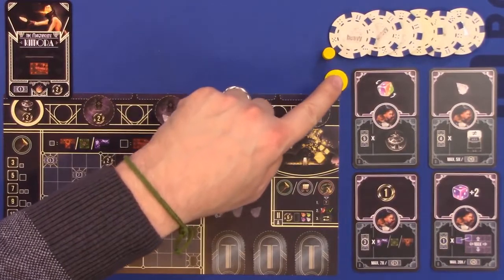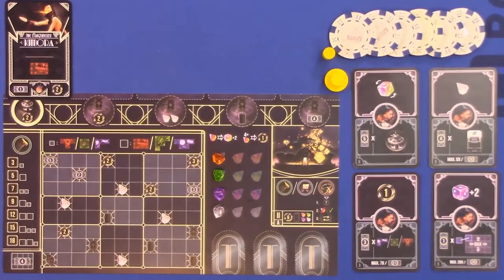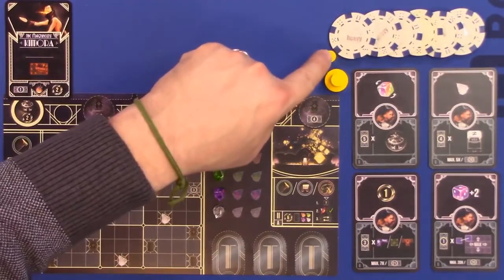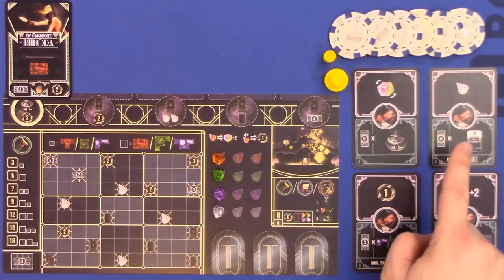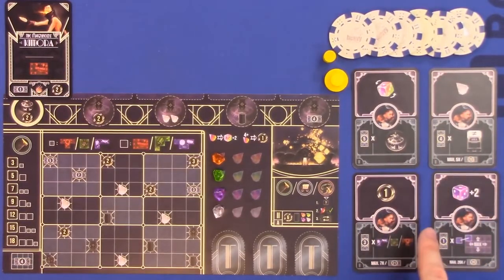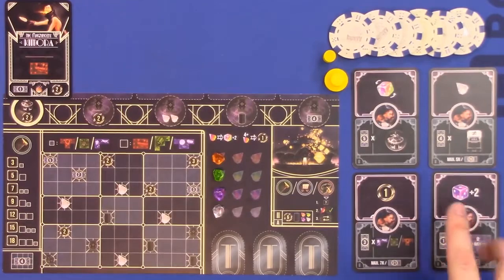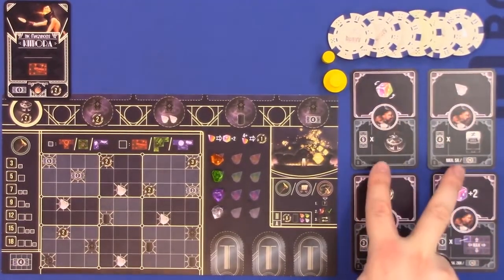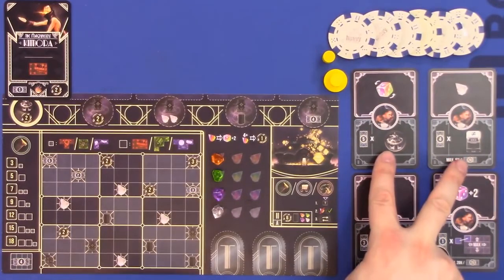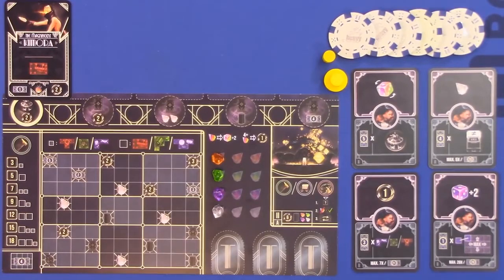Everybody starts with a second performance marker because you may do a maximum of a couple of performances in a round. Everybody starts with one trainer and everybody starts with four different master cards. These master cards are where we're going to be placing our dice, and they're divided into two sides: the immediate action, and then an end of round or end of game scoring section. So that's everything that we are looking at.